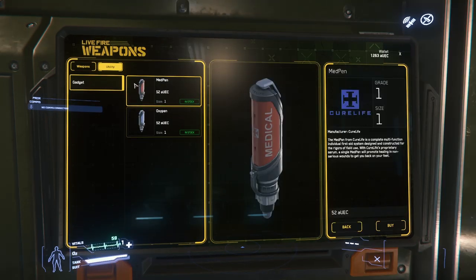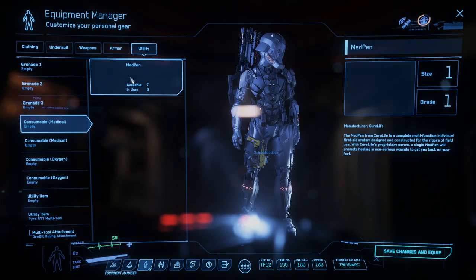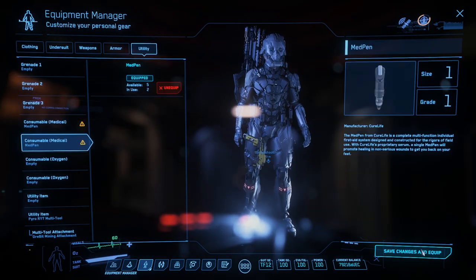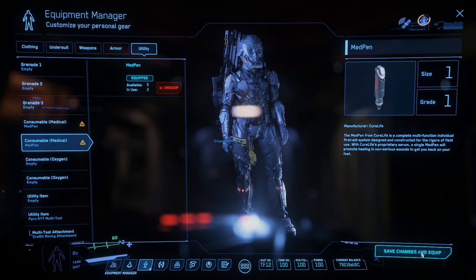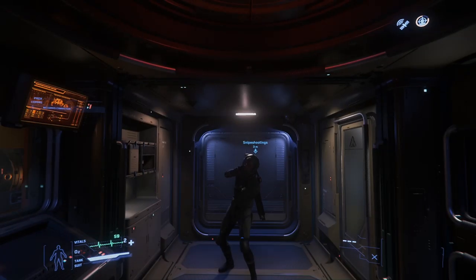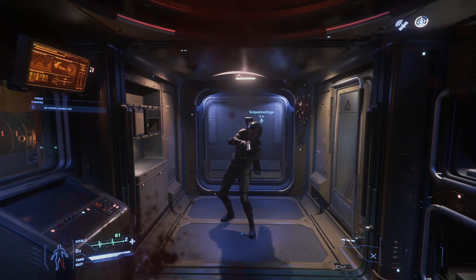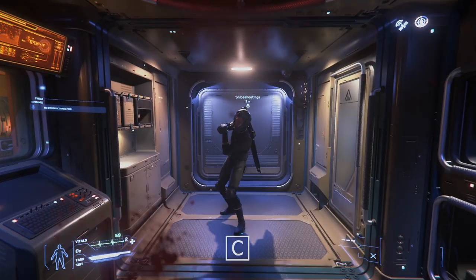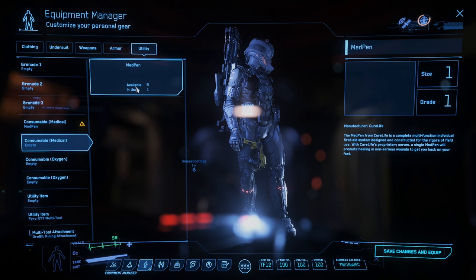Pick up medipins — they heal all your ailments. Oxypins are useful mainly for exploring areas with no oxygen. In your Equipment Manager in the Mobi Glass, click on all your armor, weapons, ammo, and medipins one by one, then click 'Save and Equip.' Make sure you press Save and Equip or you'll have equipped nothing. After every use of a medipin, remember to re-equip it in the Mobi Glass.